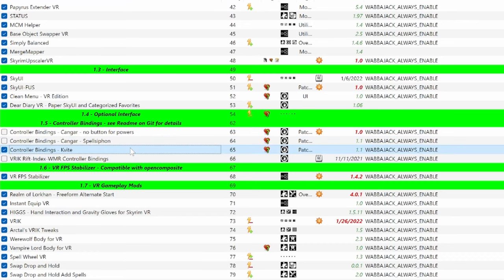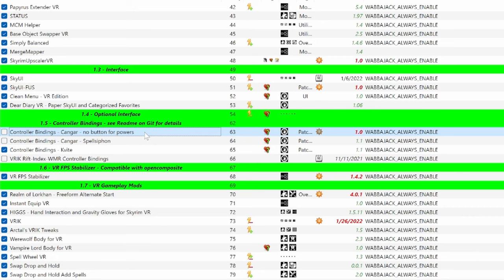Next, you need to choose some controller bindings. If you use the Valve Index, there are specific instructions for which binding to use, so make sure you read the controller bindings guide linked in the description. As for me on Quest, I'm using the Kongar or the Kongar Spell Siphon binding. The biggest difference between these and the vanilla bindings is that it moves the menu and shout buttons to other buttons, freeing up Y and B to be used with VRIK gestures. I'll talk about VRIK gestures later, but essentially you'll be able to assign different spells, weapons, and actions to specific gestures.